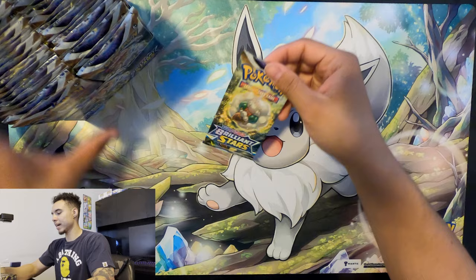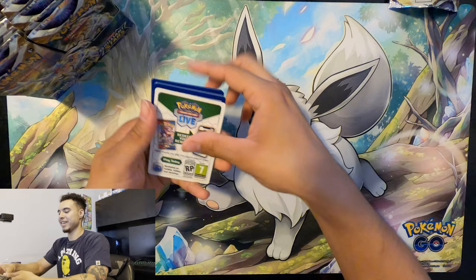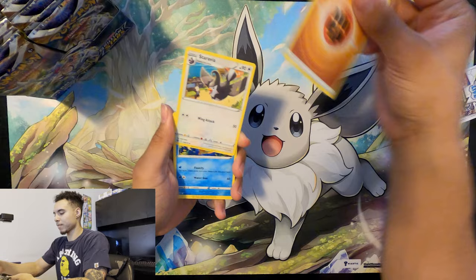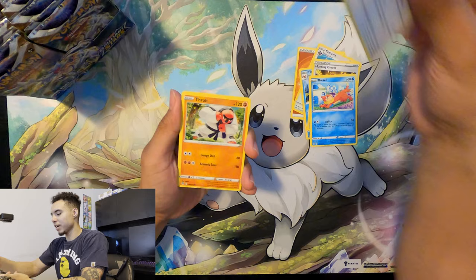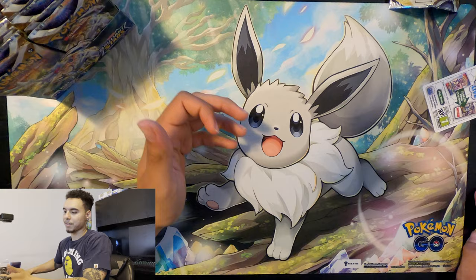Let's see if we can get anything good. First pack — let's go, first pack magic! Fighting energy, Staravia, Floatzel, Hunting Gloves, Weavile, Halucha, Magmar Star. Floatzel reverse holo and Snorlax. First pack, nothing crazy.